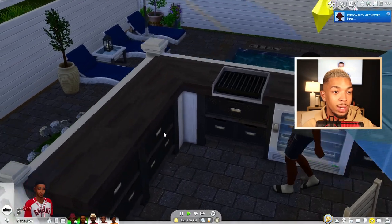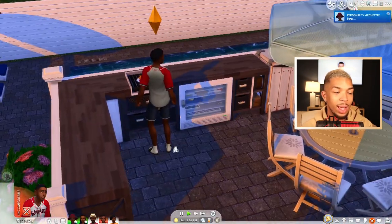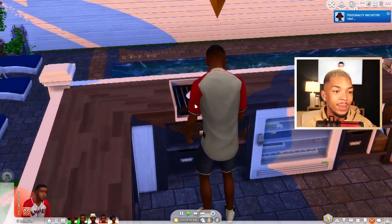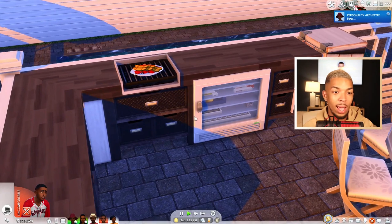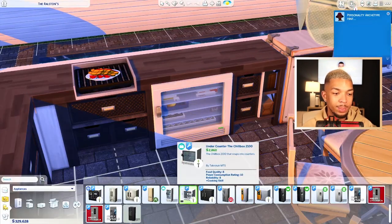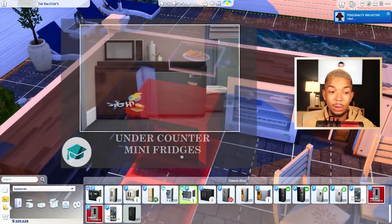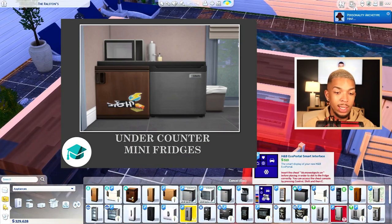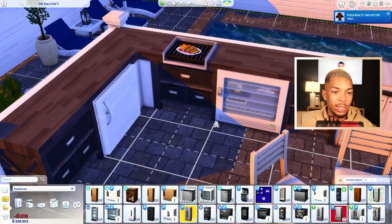I'm going to change the weather to sunny so we can see. Okay, it is getting sunny — that is the countertop grill by NecroDog. The next item is by Technica on Mod The Sims, and they are under-counter refrigerators. Every EA refrigerator has been shrunken down to fit under the counters. I especially like this clear commercial refrigerator version.